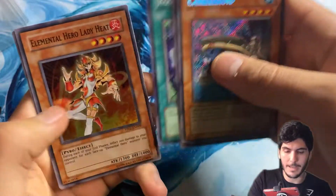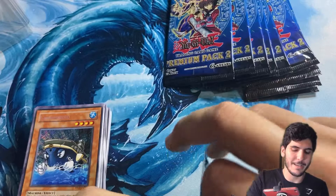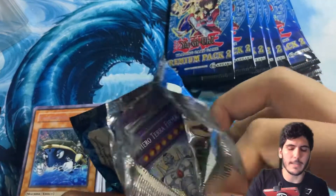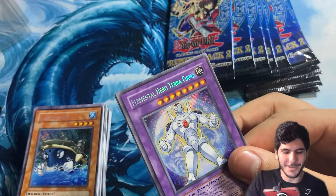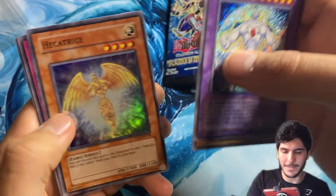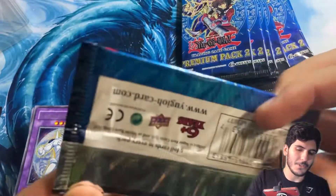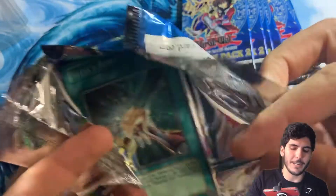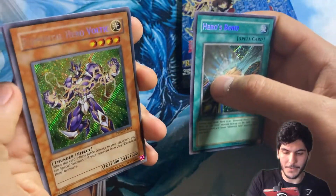Like I said, this is one of the first booster boxes I ever got as a kid. Inferno. I didn't realize there were so many copies — or how small the set size was, I guess is the way to phrase it. So when I bought the whole booster box and started opening it and realized, oh my god, I have so many copies of everything, I was almost disappointed at first because I just had too much of the same cards and I didn't know what to do with them. But I learned to get over it and just enjoy having so many holographic Elemental Hero cards. Another Voltic, my boy — looks so good, so clean.